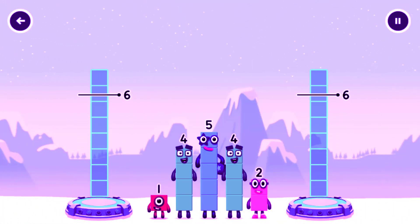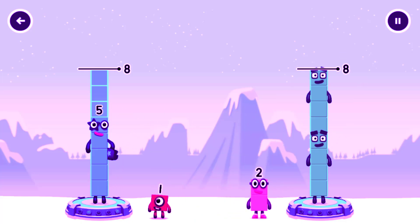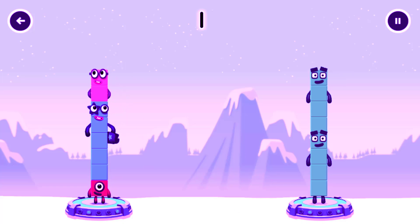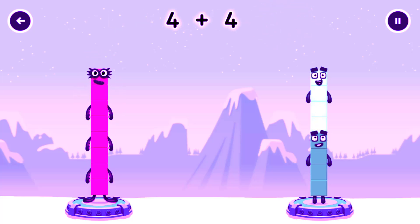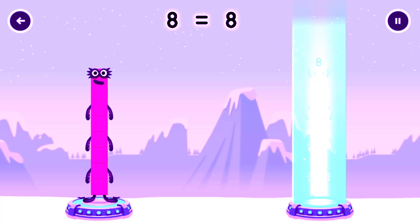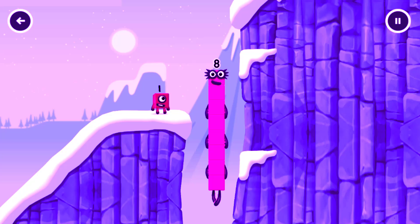Share the number blocks evenly to make two groups of eight. Four. Four. One. Five. Two. You solved it. One plus five plus two equals eight. Four plus four equals eight. Eight equals eight. I am eight. Fantastic.